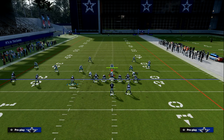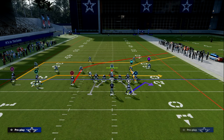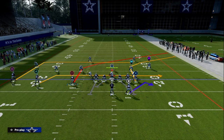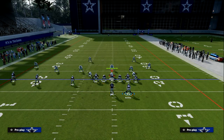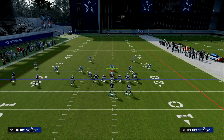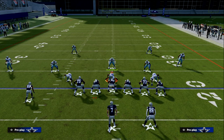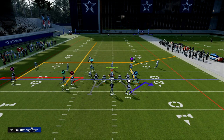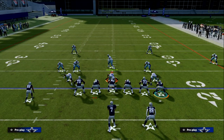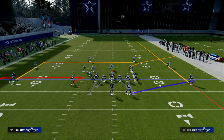We're going to take our outside trips receiver and put him on an in route, then smart route that in route — he'll be our check down. Then we're going to use Steve Smith to space the whole field by putting him on a zig route. With Cooper Cup, I'm going to streak him as our primary clear out and motion him to the right side of the screen. With the running back, I like to put him on a block-and-release flat route.